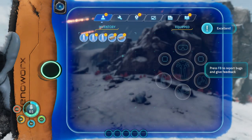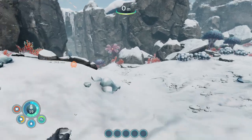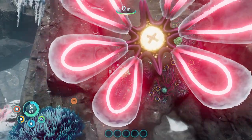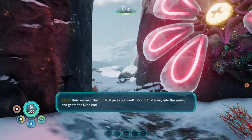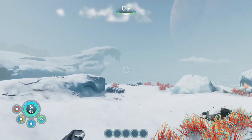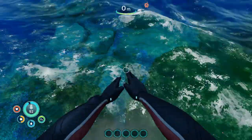Let's see what we got — I'm missing a bar, there it is. Let's get into the water and continue right down the path. Holy smokes, that did not go as planned. I should find a way into the water and get to the drop pod. Let's get right in and start collecting resources immediately.